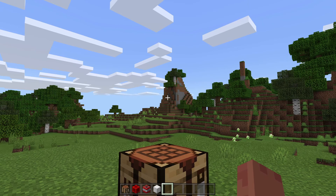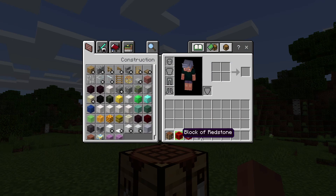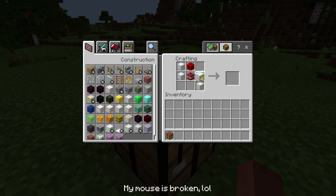First things first guys, make sure that this add-on is installed in your world and you don't have to turn on experimental gameplay for this, which is good. Now go ahead and get yourself a block of redstone, a TNT, and 7 blocks of iron. Then get yourself a crafting table, put the TNT at the center and on top of it put the block of redstone, then surround it with iron blocks as you can see here.